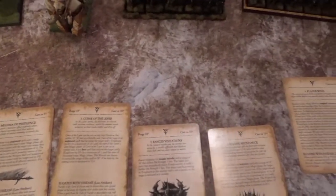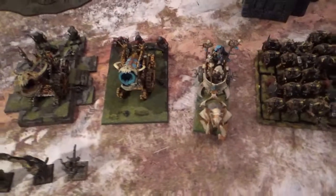And for Rare, two Hellcannons. For Spells: Miasma of Pestilence, Fist of the Gods, Rancid Visitations, Flesh Abundance, and Plague Wind. And I have a comp score of 14.